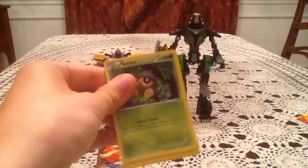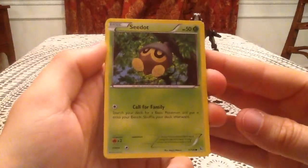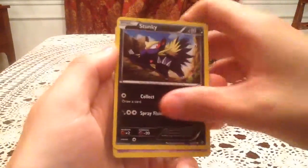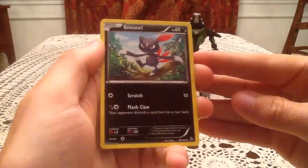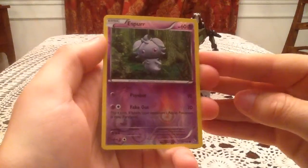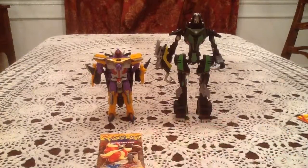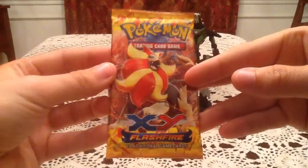We have a Mega Charizard Y pack next. In this pack we have Seedot, Pidgey, Stunky, Duskull, Swirlix, Sneasel, Miltank, Torkoal, and Espurr as the Reverse Holo — that's another Common card. My Rare is a Butterfree Non-Holo Rare. I think that's one of my favorite non-Holo Rares of this set, just because Butterfree holds a special place in my heart, as it probably does for many people that saw the original series of the Pokémon cartoon.